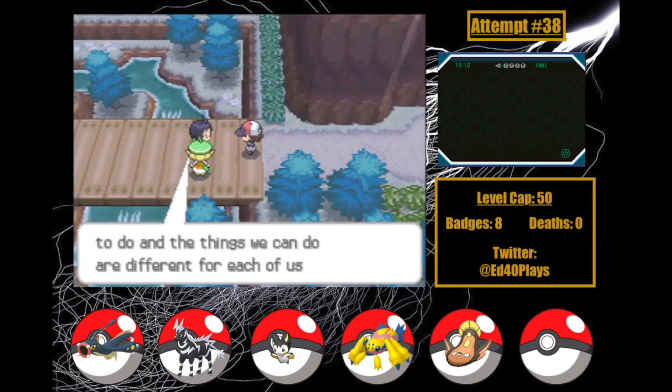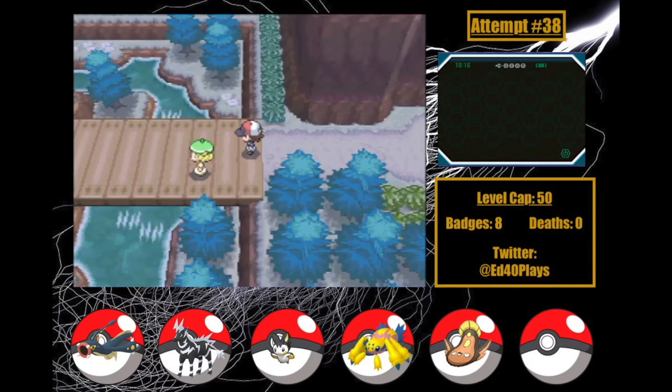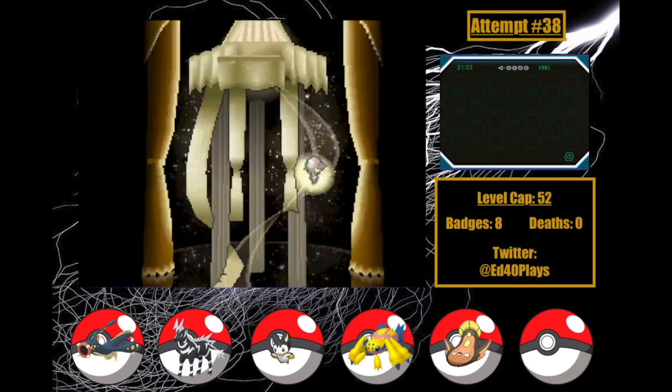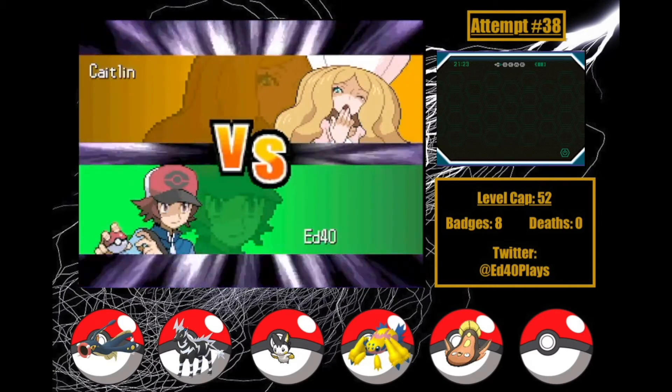Cheren starts sputtering some utter nonsense about everyone's truth and ideals, but it just feels too vapid to mean anything. At least we can finally continue. After some training, I make it to the League. My team could either be amazing or horrible and I have no idea, but I do know that Caitlin is a perfect matchup for us, so I start with her.